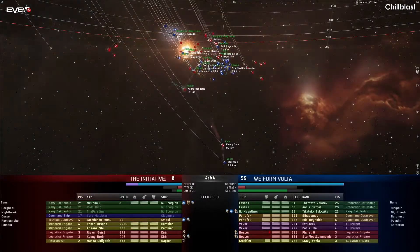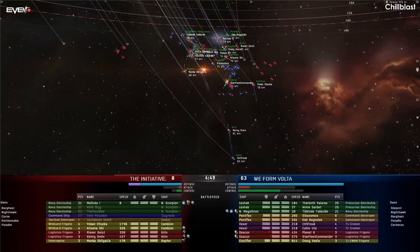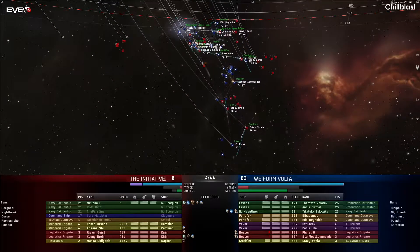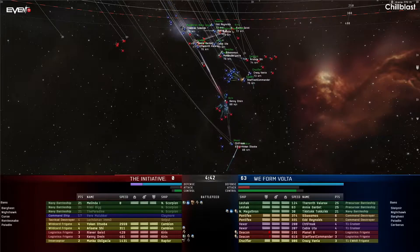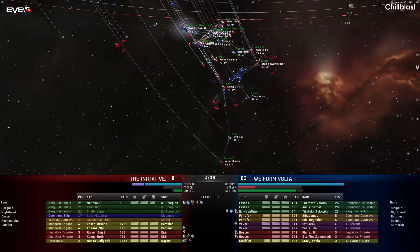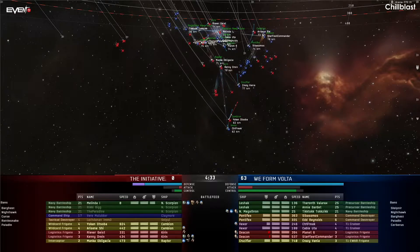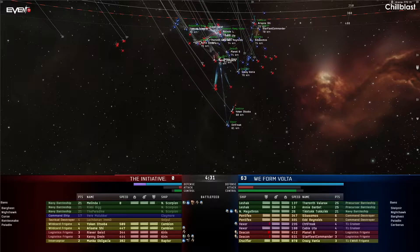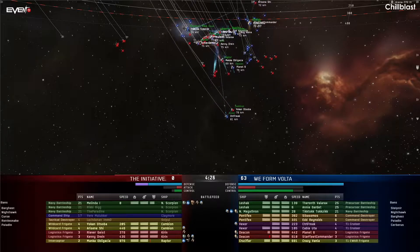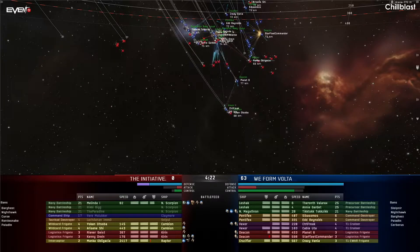I can confirm the cambions are fit with rockets, so the guidance disruptors are locked onto the cambions to drop the speed of the missiles down, letting the 10MN deacons outrun the missiles and the cambions apply zero damage to the deacons. We're also seeing it looks like the leshaks likely have heavy neuts fit as well. So the leshaks are not only neuting out the kirins on the Initiative side, but also applying neuts to whatever their primary target is, making it very likely those ships can't run their hardeners to maintain health. It's just not a good day for the Initiative. I think this is going to be another 100-to-0 victory for the Volta side, and Volta will continue on towards the semi-finals.